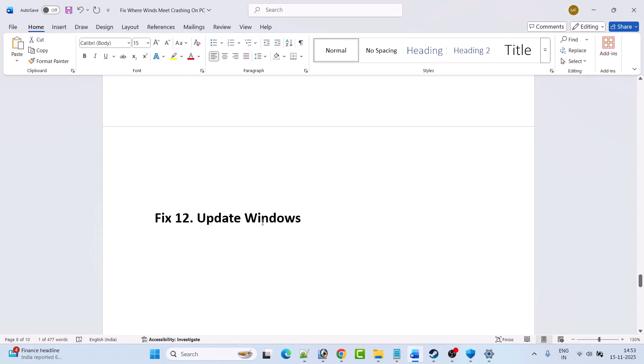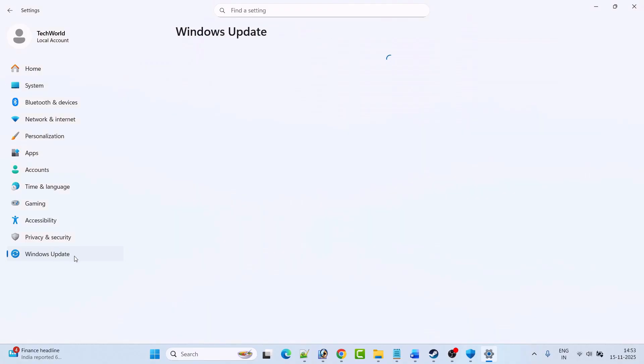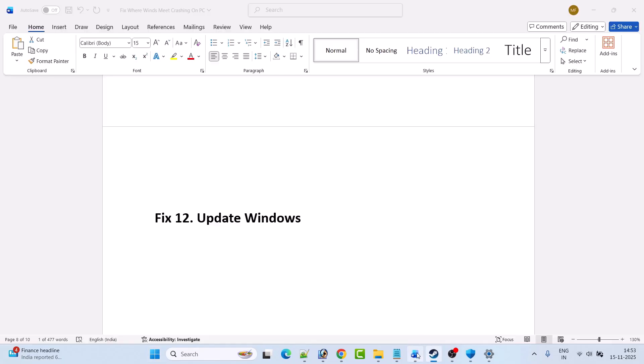Fix twelve is to update Windows. Go to Windows Settings, click on Windows Update on the left, then click Check for Updates. If there are any updates available, download and install them, restart your PC, and then launch the game and check if your problem is solved or not.